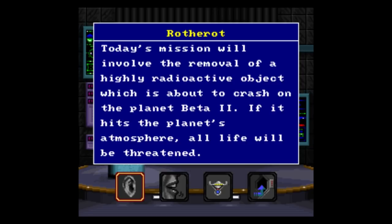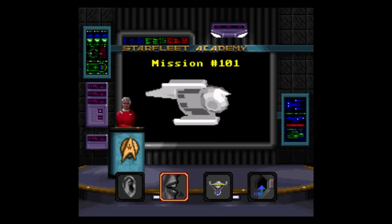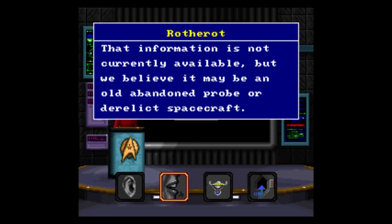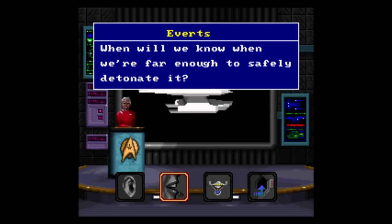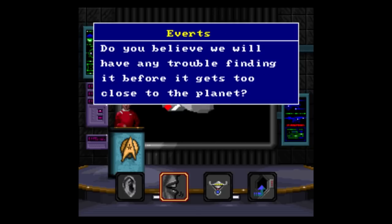Alright, we've got a radioactive object. Don't let it hit the planet — use your tractor beams to pull it a safe distance away and destroy it. I'm sure that'll have no long-term consequences. Who cares? An abandoned probe — this gives you additional information. We need to consult our science officer.